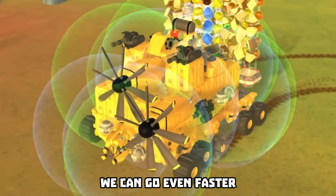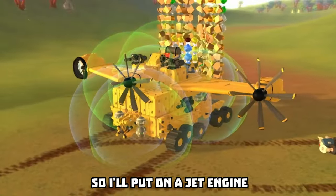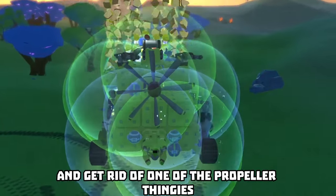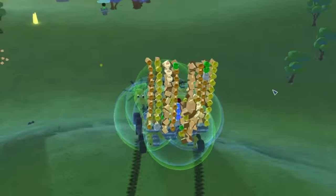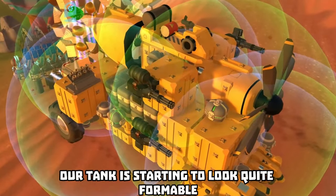But you know what? We can go even faster. So I'll put on a jet engine. In that case, I'll just put the jet engine on its back and get rid of one of the propeller thingies. But look at this - our tank is starting to look quite formidable.